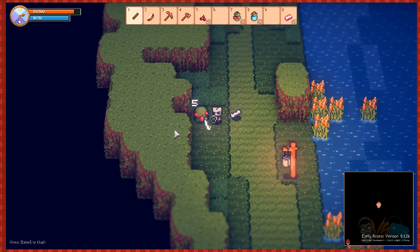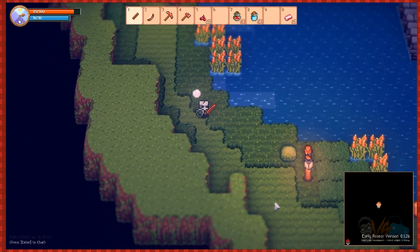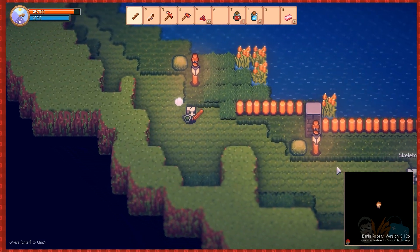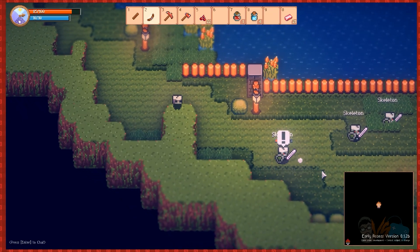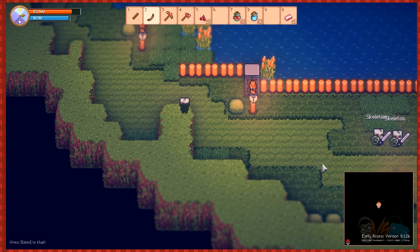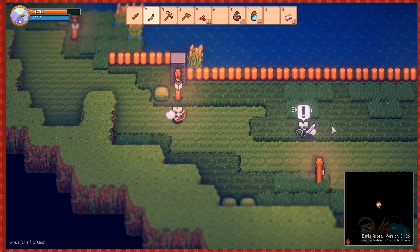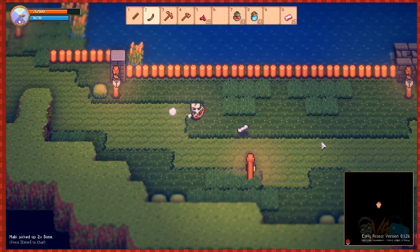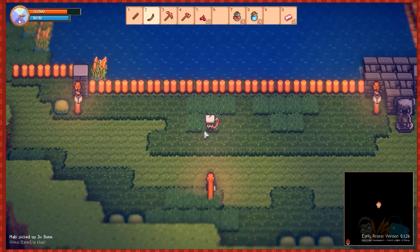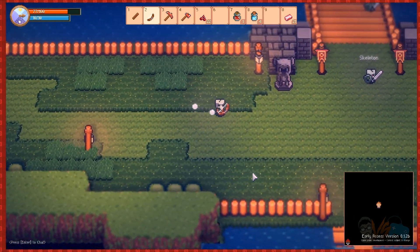Oh my god, I can't break these bushes. I think what's happening is as we walk forward and the game lags, it tries to update where we're supposed to be compared to our inputs, and then we end up inside a wall and it hits us for 5 and we teleport back. I think that's exactly what's happening.